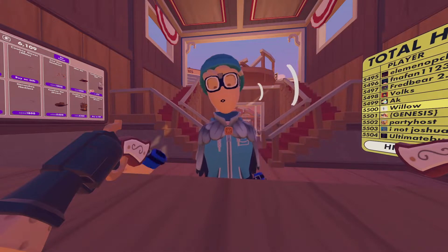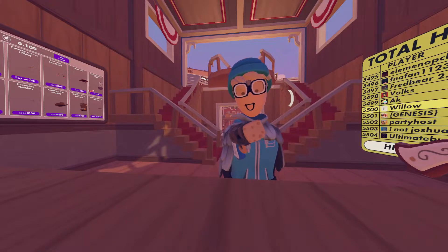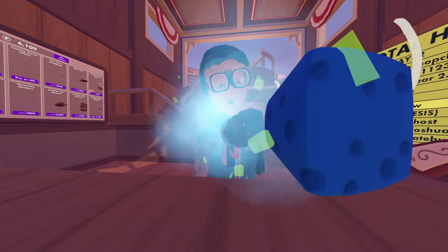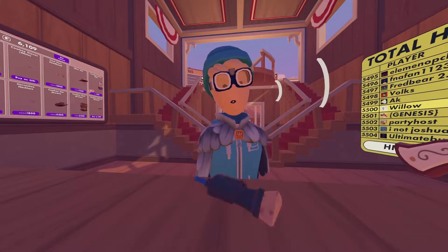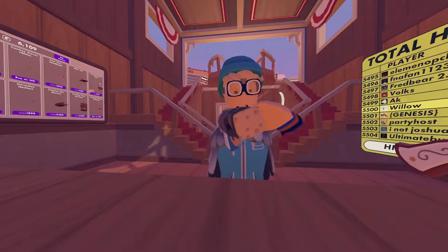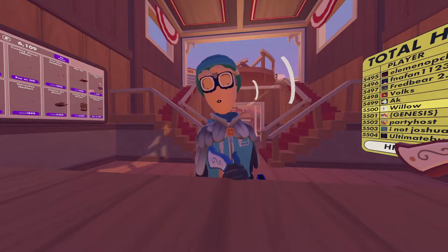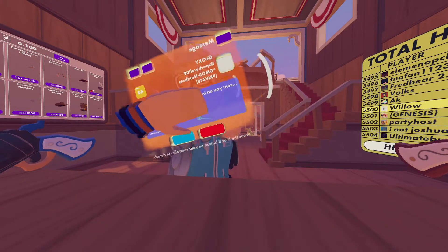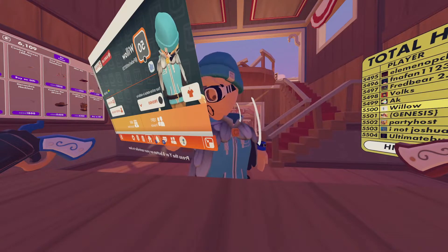The first thing we can talk about is the revolver. How it works is you just shoot it — you can click it or hold it down and it will fire. The reload animation has the little barrel come out, it turns, and then it goes back. You can't really put bullets in manually because you don't reload guns like that in Rec Room.